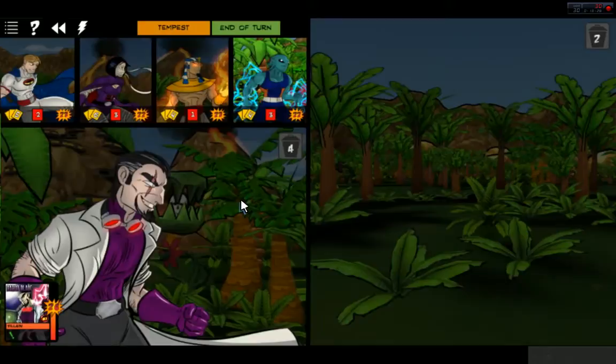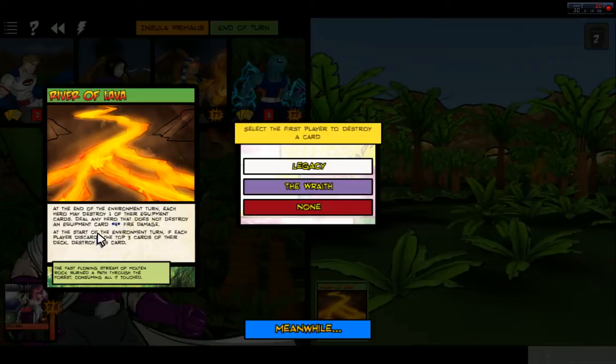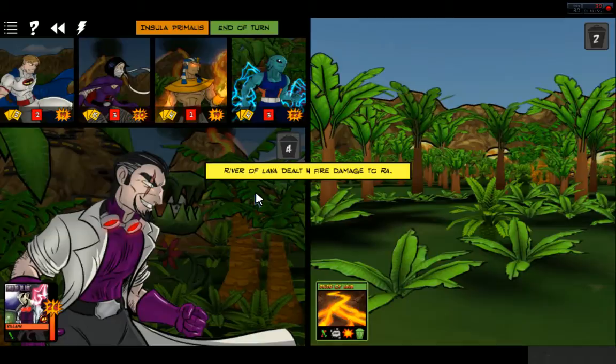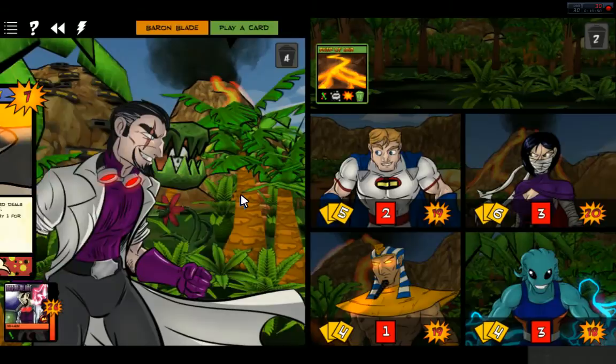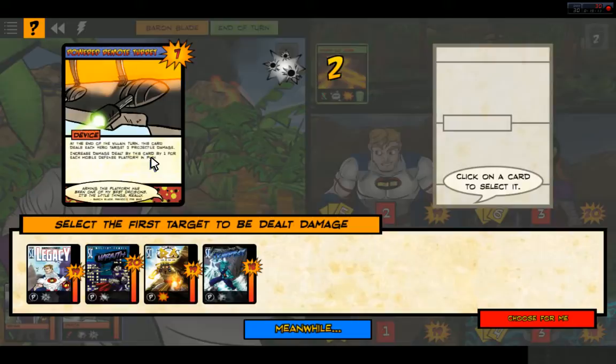Another Vicious Cyclone. What do you have in store for us, Baron? River of Lava — at the end of the Environment turn, each hero may destroy one of their Equipment Cards; any hero that does not destroy an Equipment Card takes fire damage. At the start of the Environment turn, if each player discards the top three cards of their deck, destroy this card. We are taking Baron Blade down pretty quick. At the end of the turn, this card deals each hero target two projectile damage, increased by one for each Mobile Defense Platform in play.